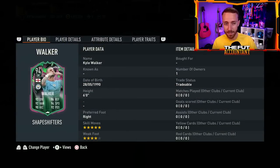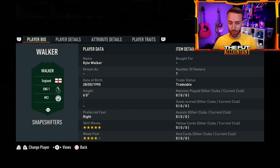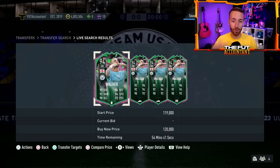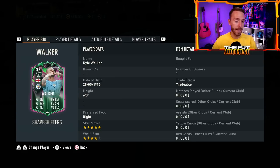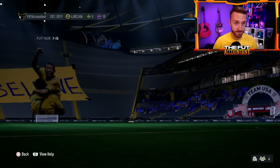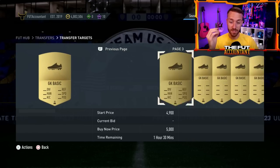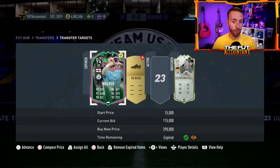One important thing: if you take a look at Kyle Walker on the market, notice he does not have the goalkeeper basic chemistry style on his card. This is a first-owner tradable packed Kyle Walker with the regular basic chemistry style. If you are going to use this card in game, use a Wall, Glove, Cat, or some other chemistry style. With this basic chem style, it's like the regular basic used on outfield players. Goalkeepers have their own basic card which gives a really good boost to the Kyle Walker shapeshifters card, and you have to go buy it off the market for about 4,000 to 5,000 coins. Just be aware: when you pack a goalkeeper card like Kyle Walker, it does not come with a goalkeeper basic chemistry style.